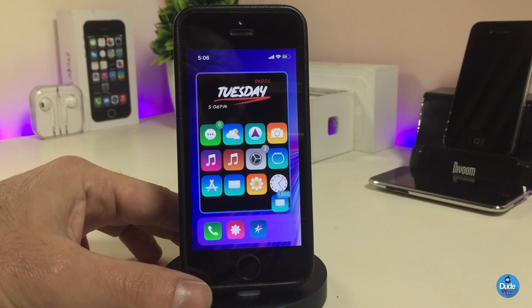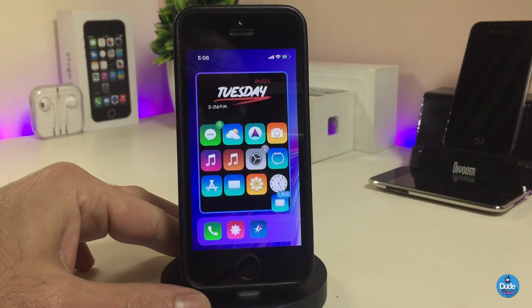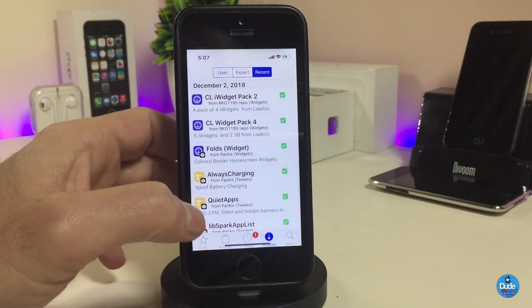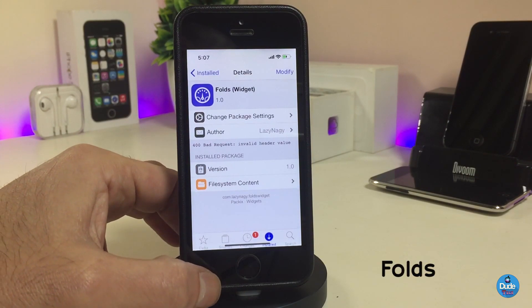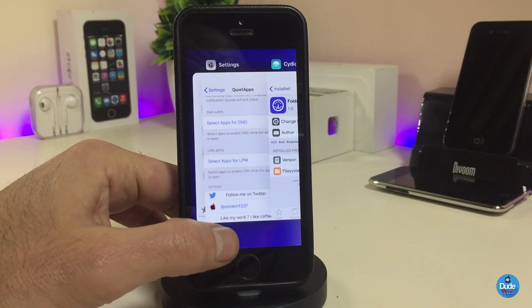The next Cydia tweak — you might be wondering about the design or widget I'm using on the background of all the apps on my device. This widget is called Falx. Once you download it, you'll be able to customize a lot of things on it. To set it up, you need to use xnHTML.